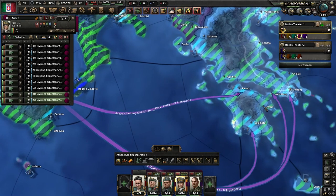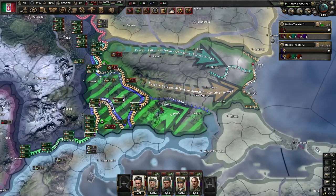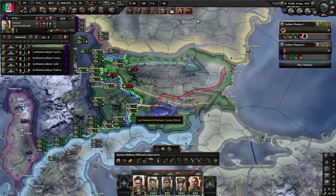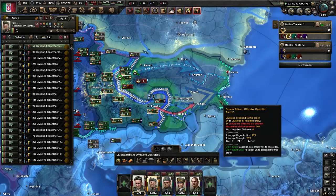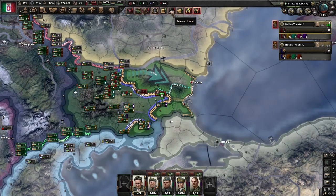And a couple to this region here as well. We are pushing fairly well — we even got an encirclement. We can send some of these divisions straight to Varna. Everything is going very smoothly here; it's just a matter of time before they give up.